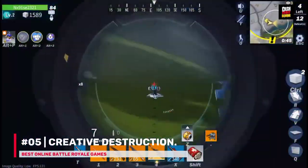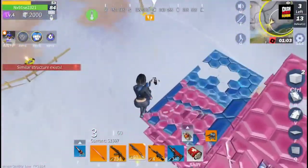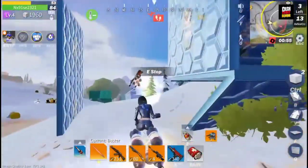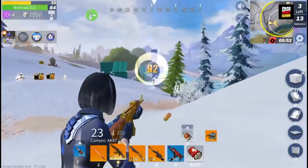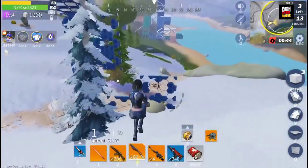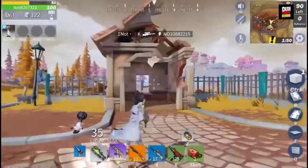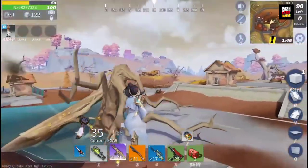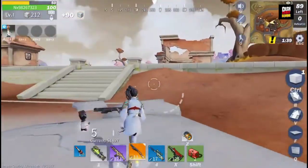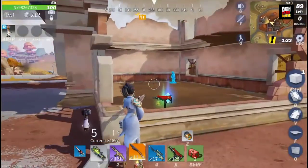Number 5: Creative Destruction. Developed by NetEase Games, this game is quite fun and exciting. It will remind you of Fortnite, because Creative Destruction allows you to break things on the battlefield and build structures to help take out your enemies. The cartoon-esque graphics are also quite different and unique. 100 players are dropped in a secluded location where they equip weapons and fight to become the last man standing. You can play solo or in a team, and there are weather and time systems as well.